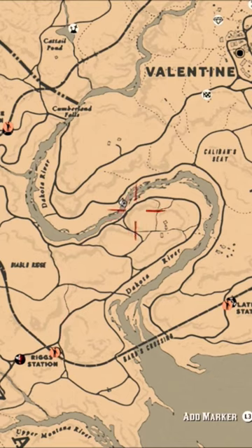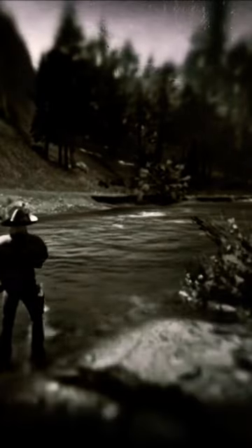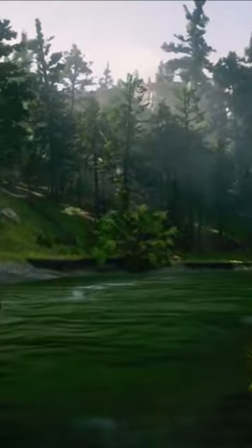When I zoom in on this location, you'll kind of see this area is between two islands, kind of where I'm standing. There's two different little spots of land that you can stand on — the one there above my horse, and the one below right there. Now you may need to walk up and down that little strip to find the fish's spawning location, because sometimes they will spawn in different areas. But right where I'm standing,